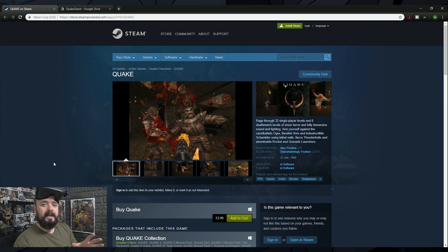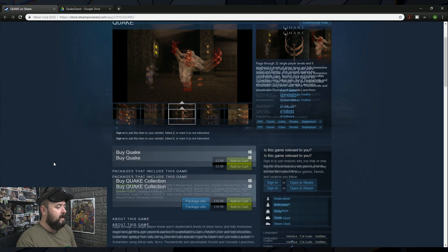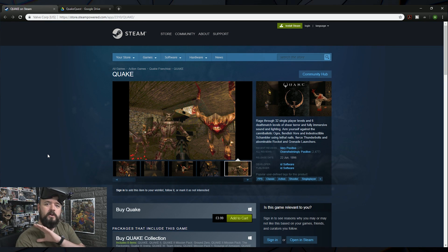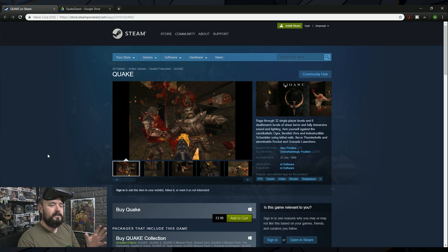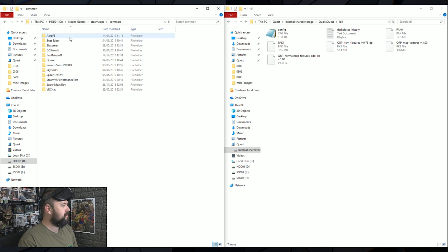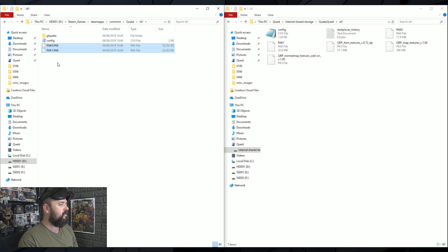The version you're playing by default is the shareware version — just a few free demo levels to try out. If you want the full game and all the levels, go on Steam and buy this version — I'll leave a link below. It's only £3.99 or about five dollars, so it's a bargain. Download and install it on your PC, go to the folder where you installed the Steam game, then go into Steam Apps, Common, find Quake, then the id1 folder. There are two pack files — pack0 and pack1 — drag and drop those into the id1 folder on your Oculus Quest, reboot the headset, and all levels will be unlocked.